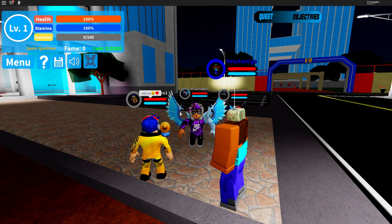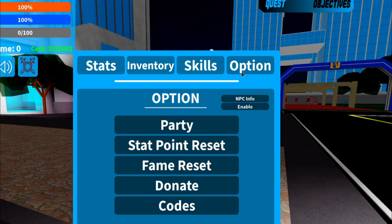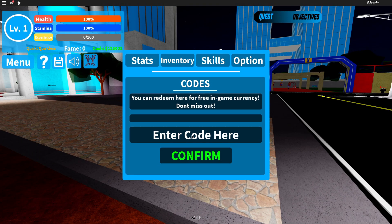In this game, to claim codes click on Menu, then click on Options, then click on Codes. The codes may come in any random order, so let's just get into it.